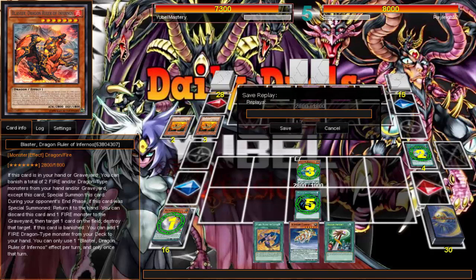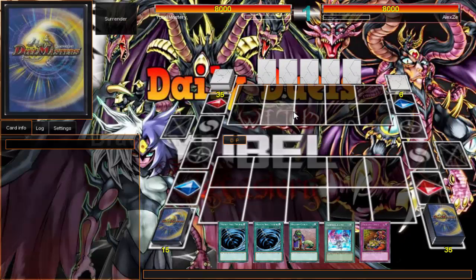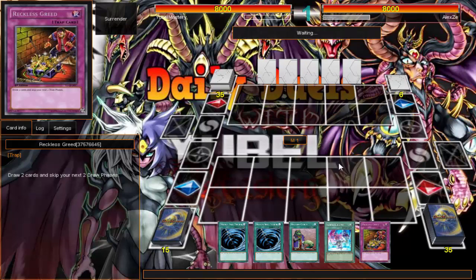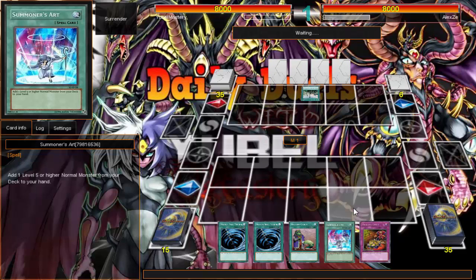Alright, another duel. I'm still debating — I'll do a deck profile at the end of this video to explain my idea. Right now I'm playing Reckless, but I'm kind of feeling like maybe Card of Consonance would be better. Oh, I got Summoner's Art so at least I got the scout. Just because scout is at two doesn't mean I can't run triple Summoner's Art.